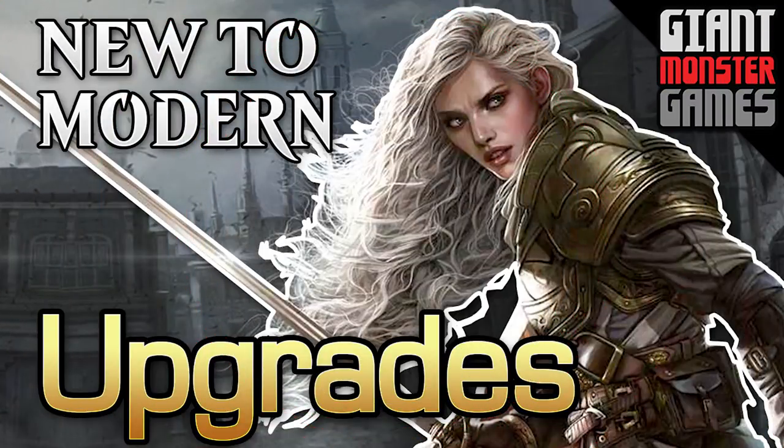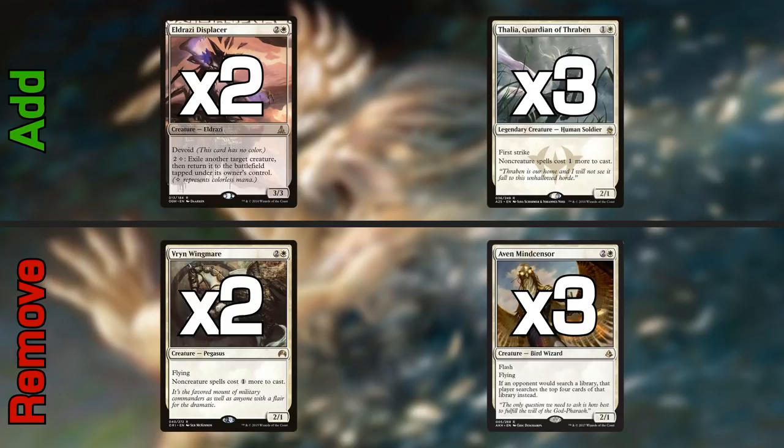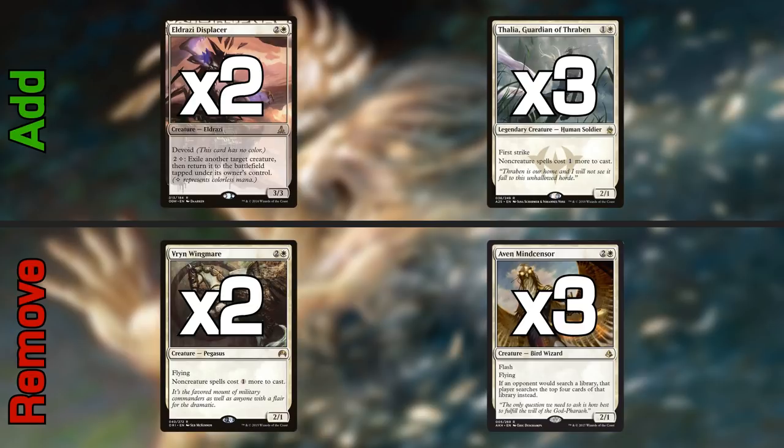Let's talk about what we're upgrading card for card to make this into a Tier 1 deck. The first and probably most important upgrade is Eldrazi Displacer and Thalia, Guardian of Thraben. You're going to pull out Vryn Wingmare and Aven Mindcensor. Vryn Wingmare is just a worse version of Thalia, so remove that. And while Aven Mindcensor is good, Eldrazi Displacer is actually better because we have a lot of things we'd like to flicker for extra value.